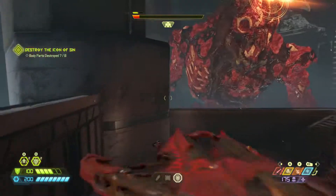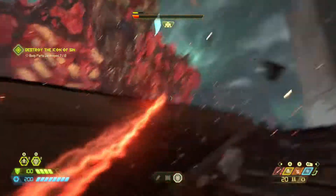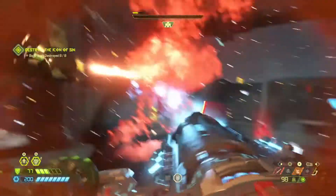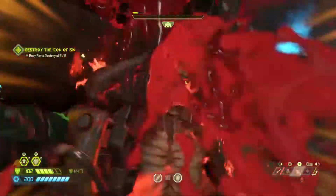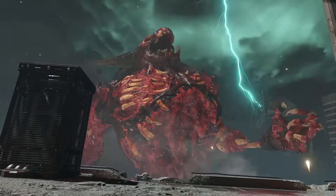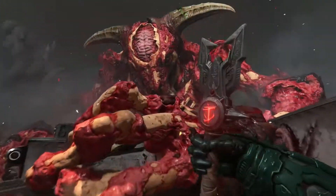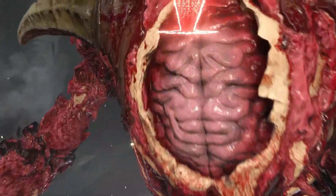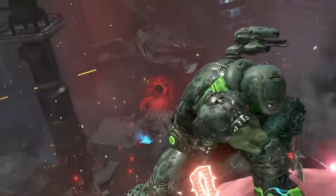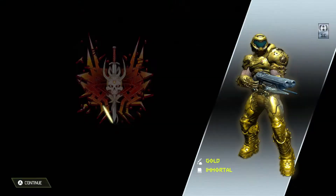I was trying to switch to my SSG but swapped to the precision bolt instead. And that's it — that's how you beat the Icon of Sin. Despite losing my saving throw because of the glitch, I still managed to clutch it up. Thank you for watching my walkthrough of the base campaign for Doom Eternal. I hope these videos have helped you build confidence in beating Ultra Nightmare and get better at the game. I'll be doing the master levels and the Ancient Gods DLC in the future — see you in those videos.